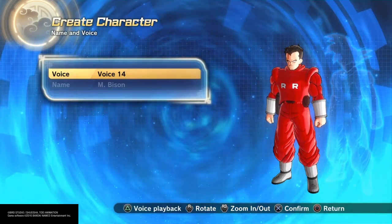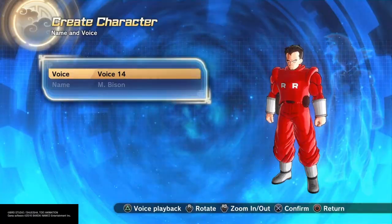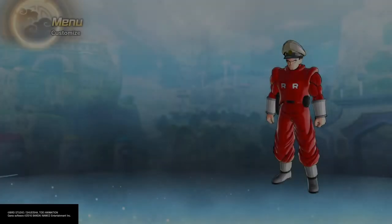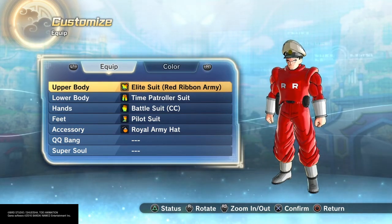For the colors I went with this color skin tone, black hair, and white eyes. I gave him voice number 14. For his equipment I gave him the elite suit, went with the red ribbon army one.